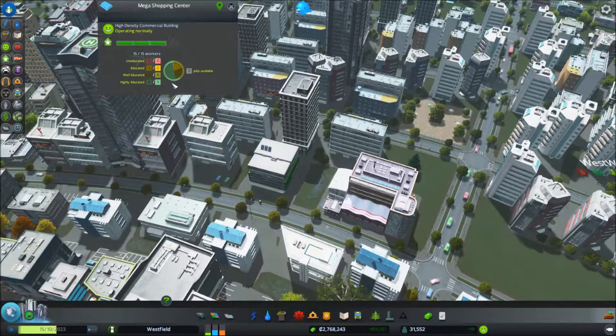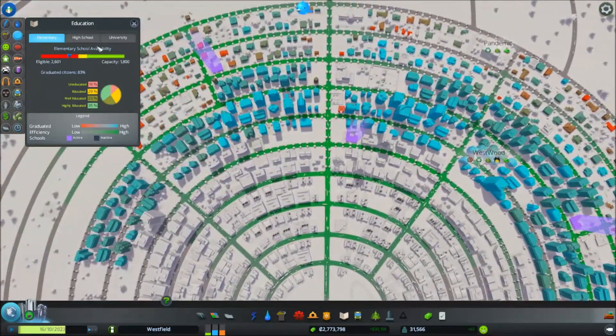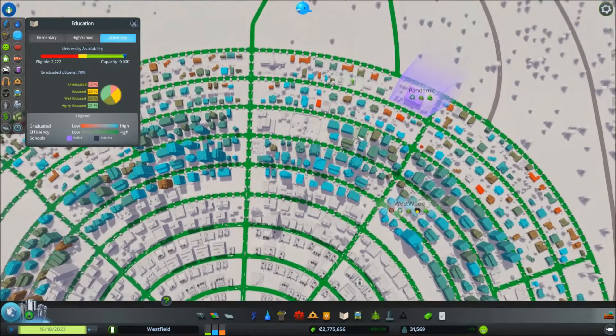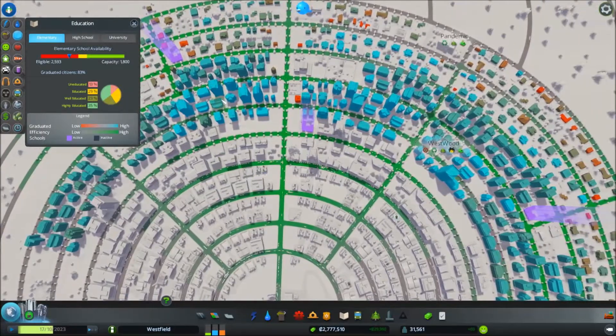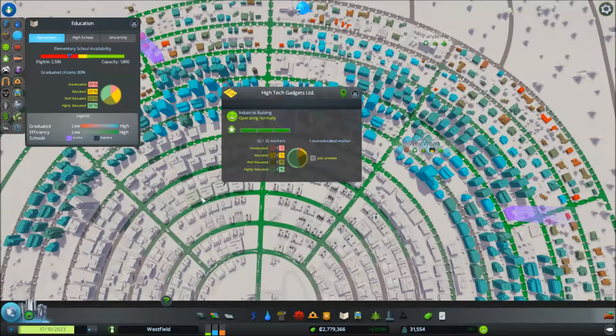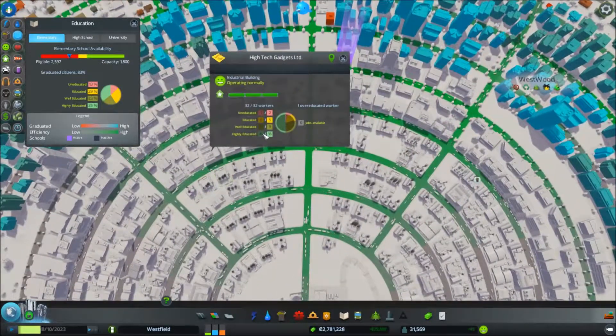See a mega shopping center at level three — it has reached its maximum level. As for the educational level of its workers, they need educated, well educated and highly educated. I think that should be covered because I do have elementary schools, a high school and a university. The industry is at level three and it says high tech — they are using highly educated workers and well educated workers and educated workers, very few uneducated.